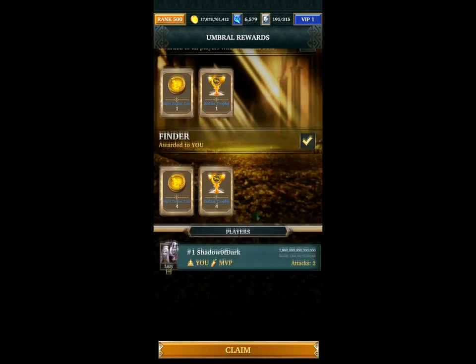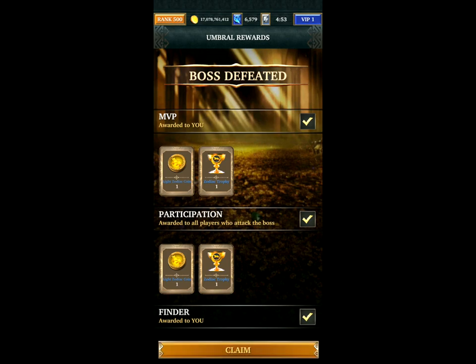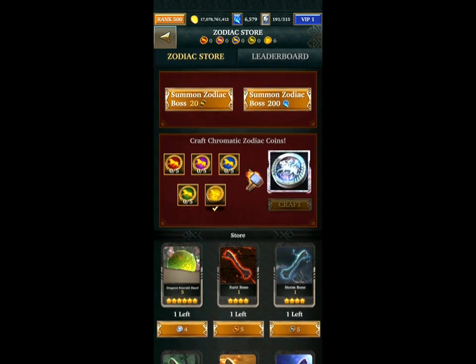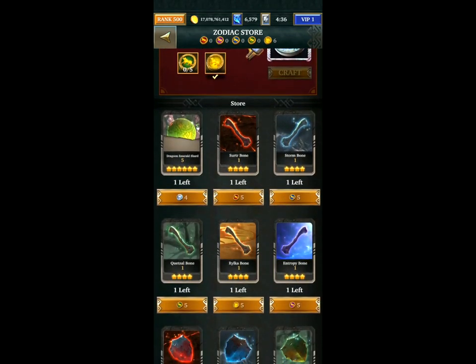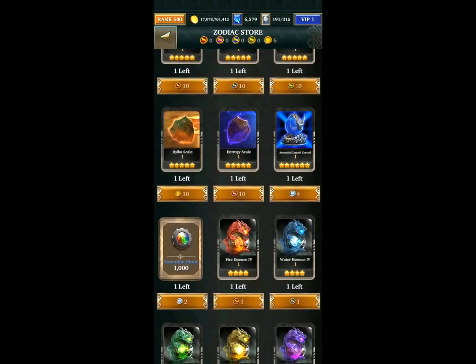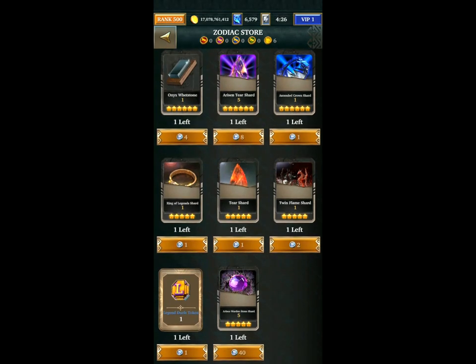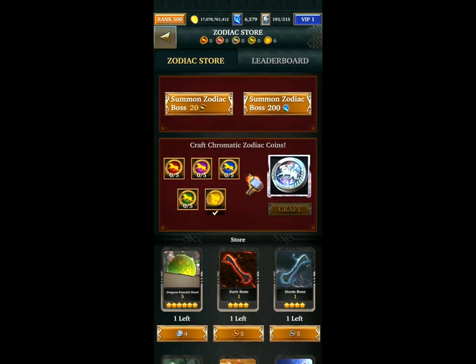You should be able to defeat these with any deck. Just have to be a bit careful if you're rallying as they may steal the MVP, even though it's only one token. The MVP is not overly exciting. Let's go back to the Zodiac store — oh, craft chromatic Zodiac coins, and I can buy some stuff from the store now. You may notice there's only one of each item, so I wouldn't get too excited about that. Apart from the risen Wardenstone shards at the bottom — probably the best item available there. I may end up cleaning out the store depending on how many Zodiac bosses I summon.